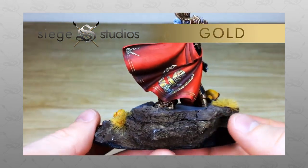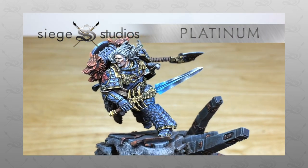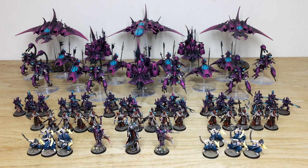Where it says 'Get a Quote,' click on that link — it takes you directly to the Siege Studios website and our contact form. Once you're there, select the relevant drop-down options for your project and requirements, and in the message section include a list of models in our model list format. Fire that off to us to hear back with a quote for your project.